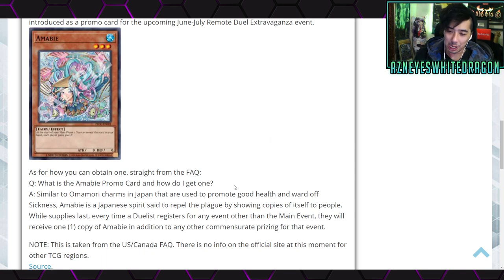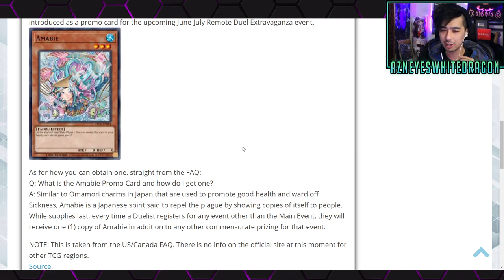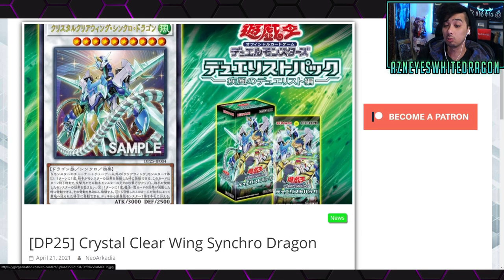What could you do with this? It's supposed to promote good health and ward off sickness, but if you combine this with like a Mystic Mine deck and maybe a reverse burn, you could technically reveal it every single turn and do 900 burn damage if you have multiple copies. It doesn't say you can only use the effect once, so you can keep going. I don't know if there are cards that let you return to main phase one — let me know in the comments if there are any OP combos with this.